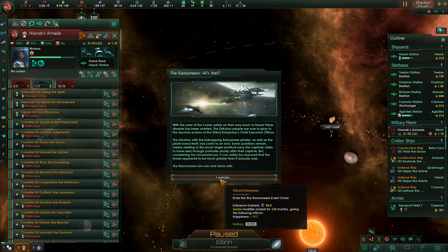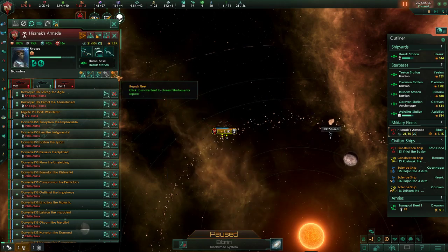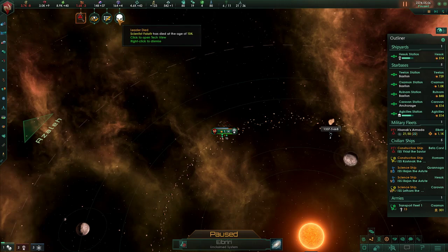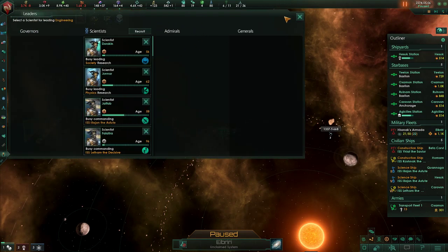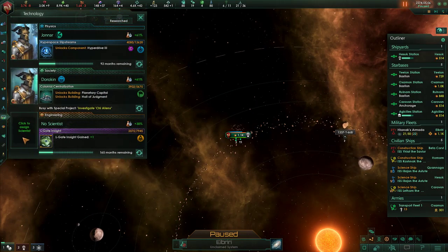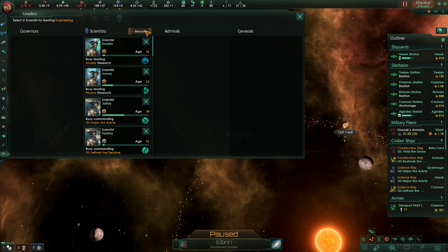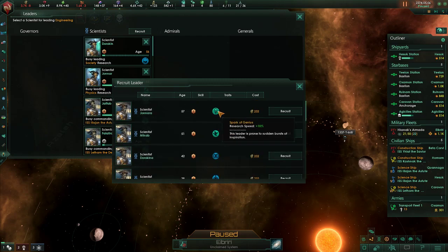We gain some influence. We gain the Savior title. 120 months of happiness population — that's good. We lost a leader though. Engineering. Expertise particles — spark a genius!